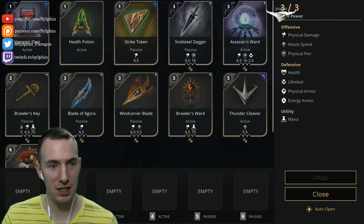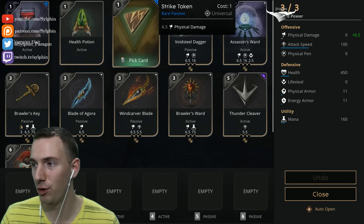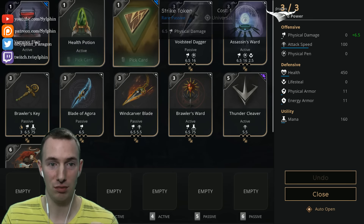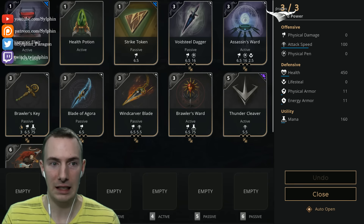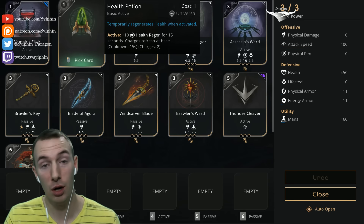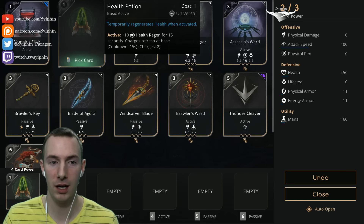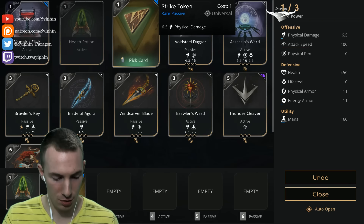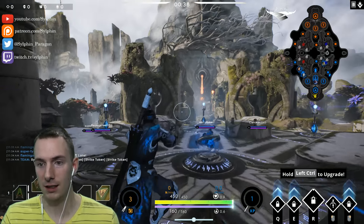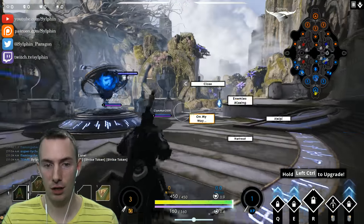Now I don't really know if it's the best option for me because the enemy team has a whole bunch of damage. It really is quite crazy, but hopefully we do an okay job here. We're going to go for a health pot and two strike tokens in the beginning and then go solo lane.